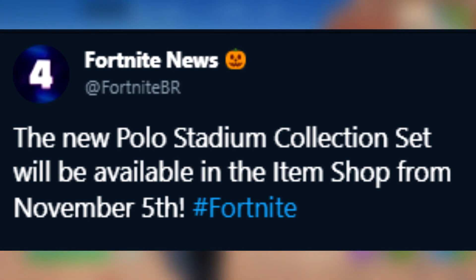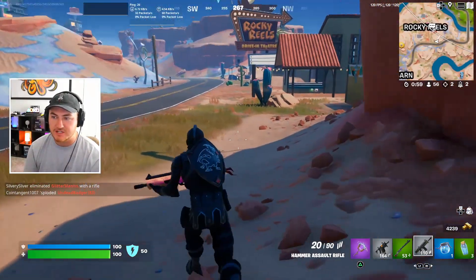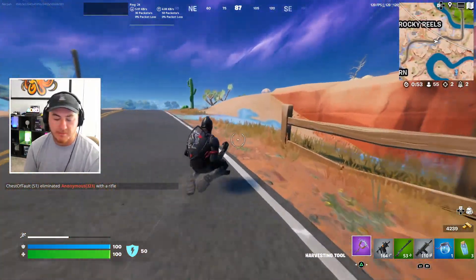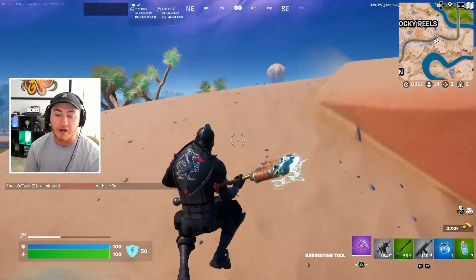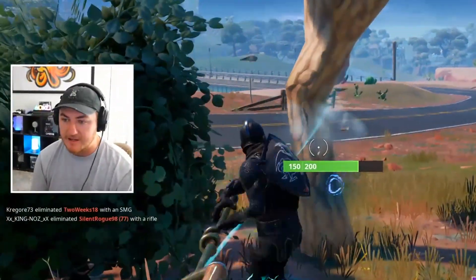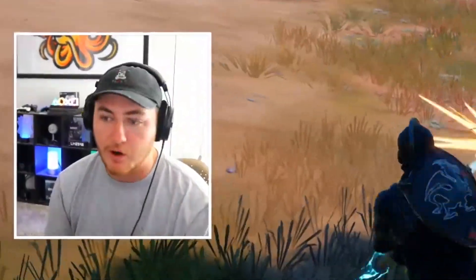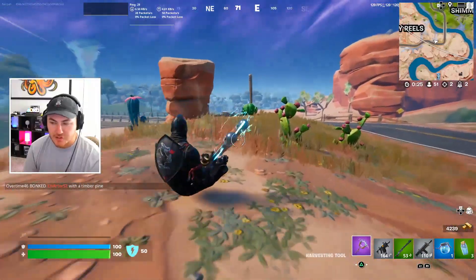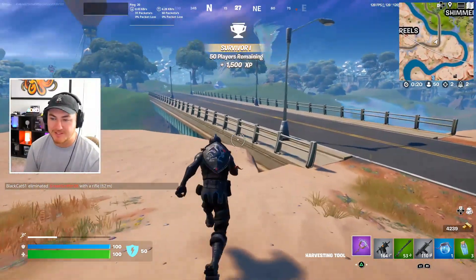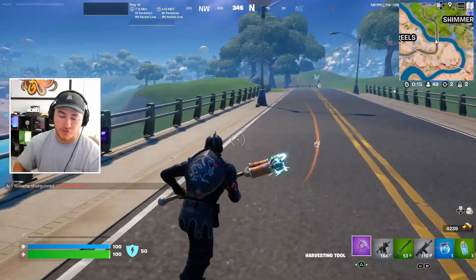It's actually going to be known as the Polo Stadium collection set. In one of the leaked images, the Polo skins are actually sitting on a plane, which does confirm that this upcoming update tomorrow is most likely going to be the one that un-vaults and actually brings back planes into Fortnite Battle Royale, which is really cool. They might actually get their own little POI up in the snow area as well, since that's where they're all located at Frosty Flights. So make sure you guys save your V-Bucks for that because there is going to be a lot of awesome skins to buy in the shop.